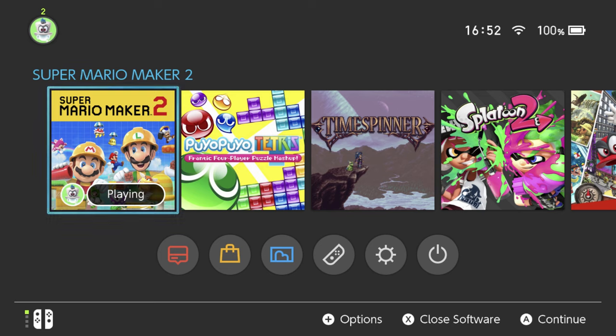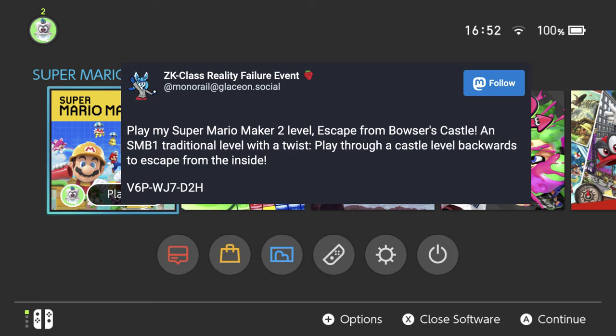Hey there, everyone. This is Danielle playing another Super Mario Maker 2 viewer level. This one's also made by Holly Monorail. It's called Escape from Bowser's Castle. Here it is.